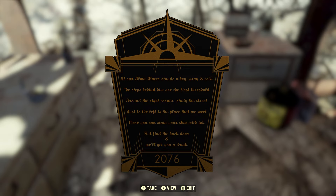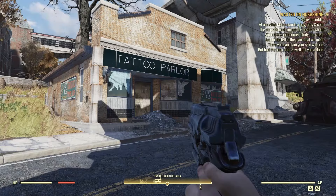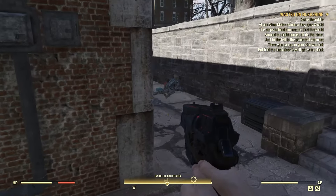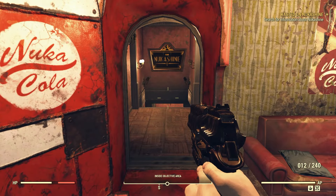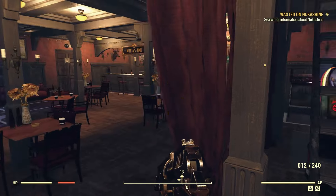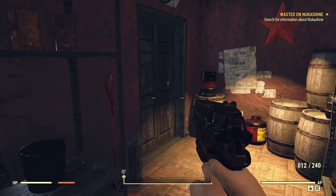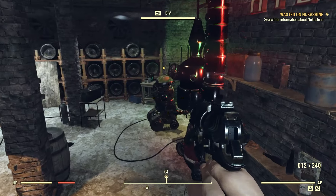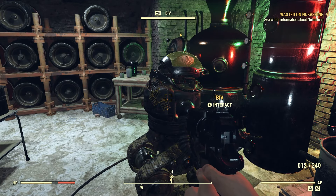To solve the riddle, open your map and go to Morgantown — you're looking for Big Al's Tattoo Parlor. Spawn there, go around to the back, and enter the building. You'll see a Nuka-Cola machine right in front of you; interact with it and it will open up. Head down the stairs, around to the employees-only office, through the next door into the back room, then follow my character down the stairs to a robot called Biv.